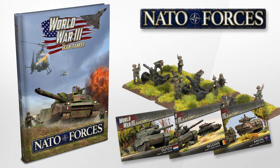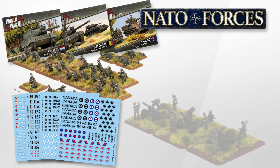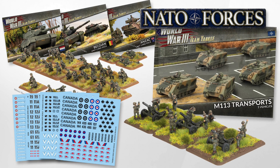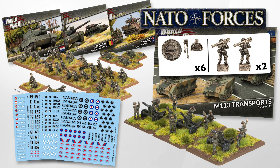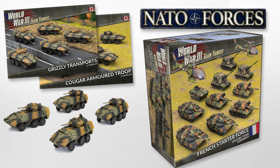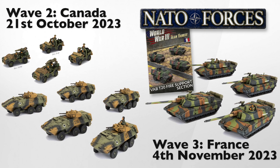That rounds out the first release wave for NATO forces. It covers all you need to field ANZAC and Dutch forces for Team Yankee, as well as Belgium. New products are the unit cards, the NATO decals, the Belgian infantry and the Dutch mortars. While technically new, the M113 box, FN-MAG blister and the Australian M113 upgrade pack are essentially repacks of existing items. People hoping for Canadian Grizzlies or the French starter set will have to wait. Wave 2 with the Canadians is due out later in October, and Wave 3 with France is due out early November.